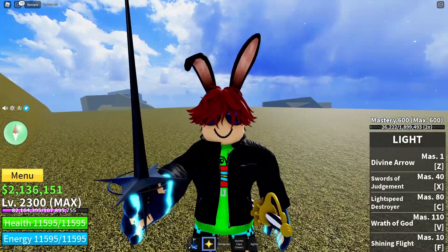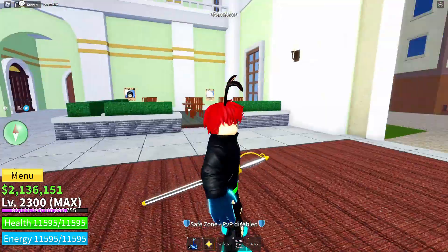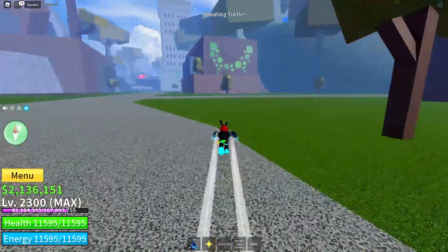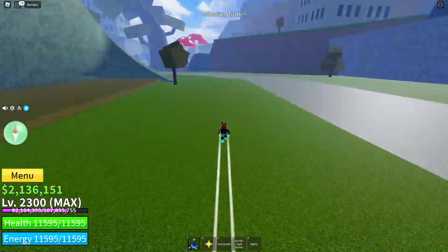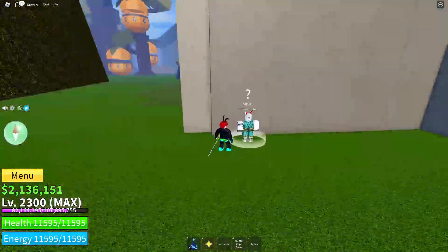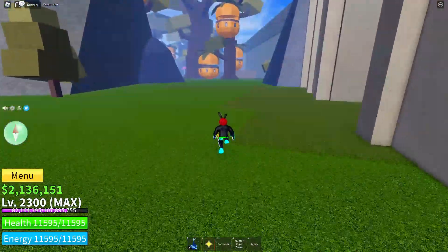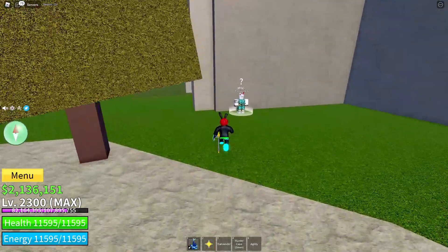I'm gonna show you where he is located. If we start at the mansion, you go straight outside, go to the right — and here's the Previous Hero. He's near the pineapple houses.